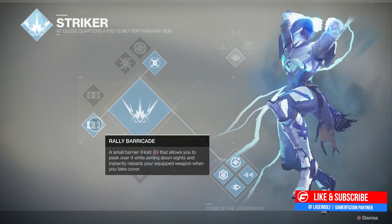The next ability is called the rally barricade. The cool thing about the rally barricade is that it's a smaller version of the big one - kind of like posting yourself against a small barricade. It automatically puts you in cover and you're able to peek out and shoot the enemy, duck down, shoot, and duck down if you're taking damage. The cool thing about this one is that it instantly reloads your equipped weapon when you're taking cover.